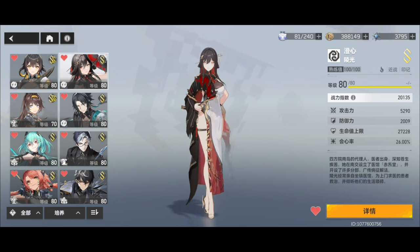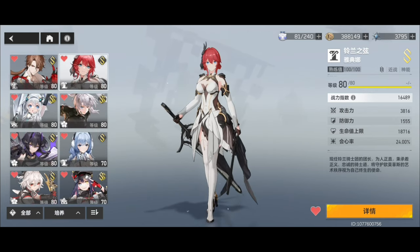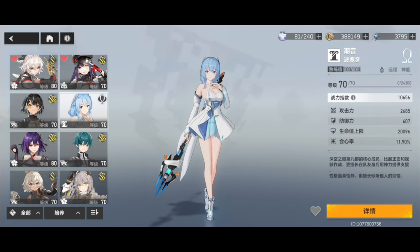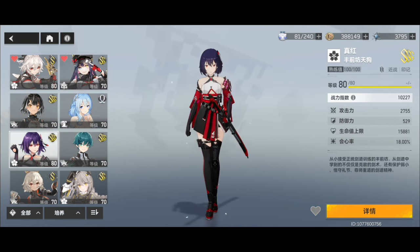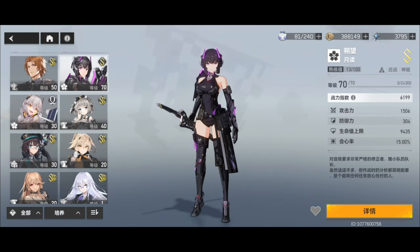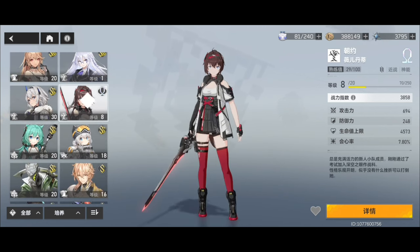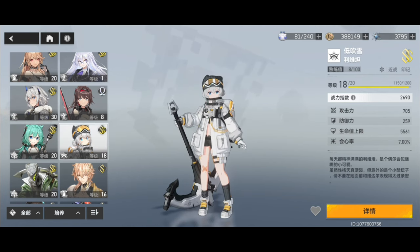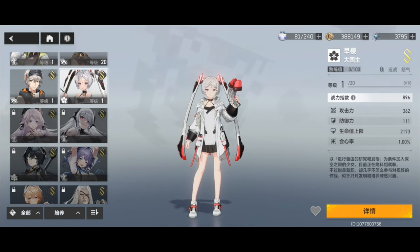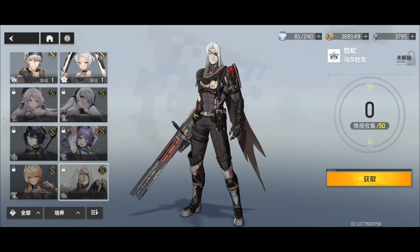As proof that you are able to pull for a few characters you want if you save or just get lucky, I will show you who I've been able to get after playing since launch and even taking a break from the game for a few months. Knowing who you want to skip or pull for also makes decisions much easier. These are the characters that I skipped and a few I missed while on that break.